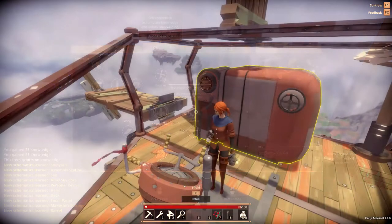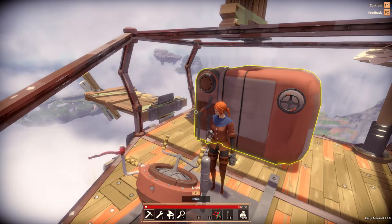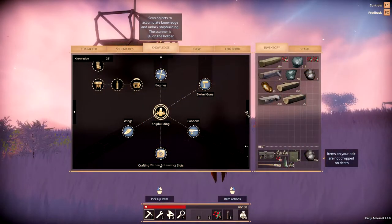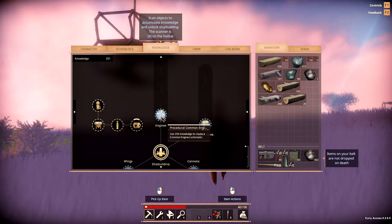Having engines on your ship are going to allow you to get to other islands quicker, it's going to speed up your collection of even more knowledge, engines allow you to get through the zone walls, and they're just pretty damn cool. Engine building does require 250 knowledge, so I would save your points and I wouldn't spend them on anything else until you get those 250.